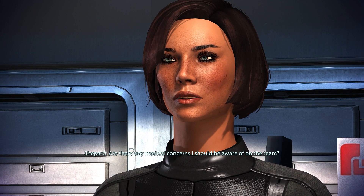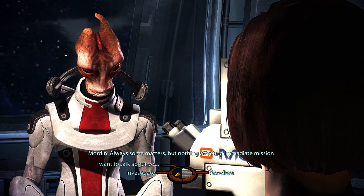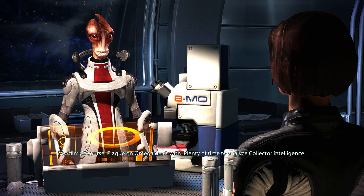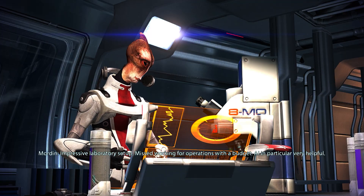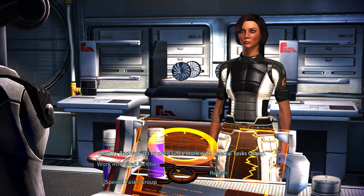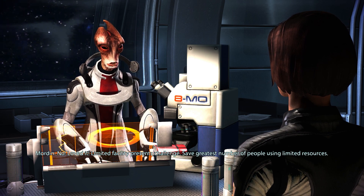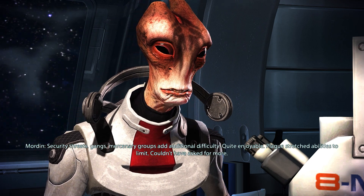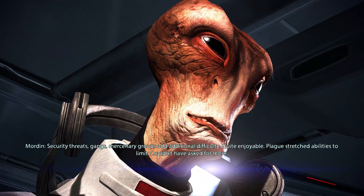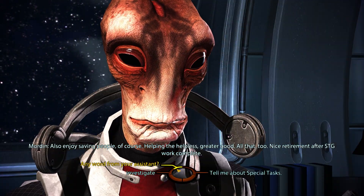Squad status — are there any medical concerns I should be aware of? 'Cerberus personnel in excellent condition. No squad concerns to report. Always some matters, but nothing affecting the immediate mission.' I want to talk about you — have you got a minute? 'Of course. Plague on Omega dealt with. Plenty of time to analyze Collector intelligence. Impressive laboratory setup — missed working for operations with a budget. AI in particular very helpful. Best setup I've seen since work with the Special Tasks Group. Working on Omega with such limited facilities was frustrating, but loved it — limited facility presents a challenge. Save the greatest number of people using limited resources. Security threats, gangs, mercenary groups add additional difficulty. Quite enjoyable. Plague stretched abilities to limit — couldn't have asked for more.'